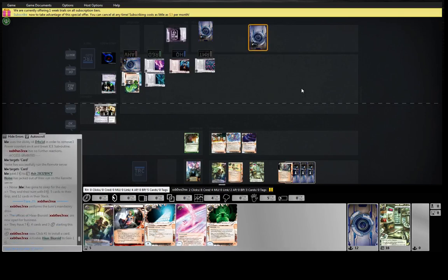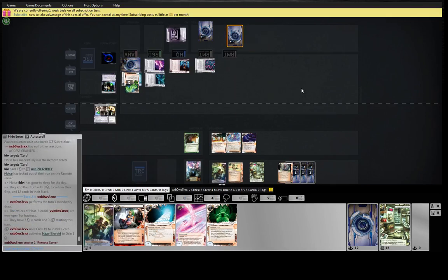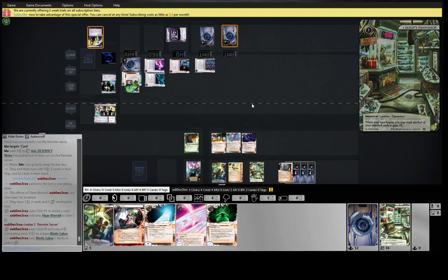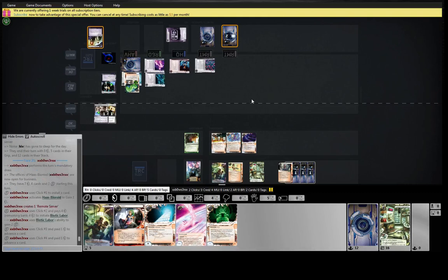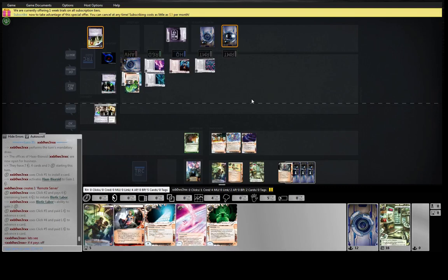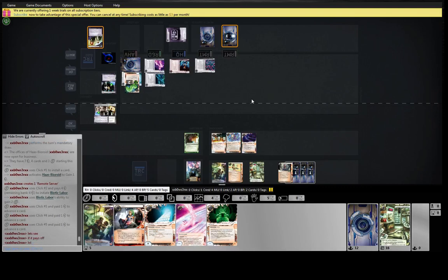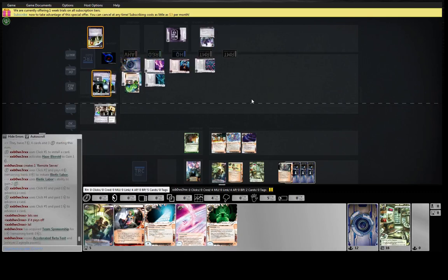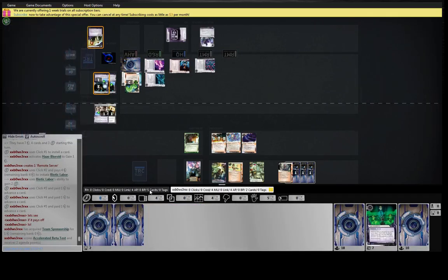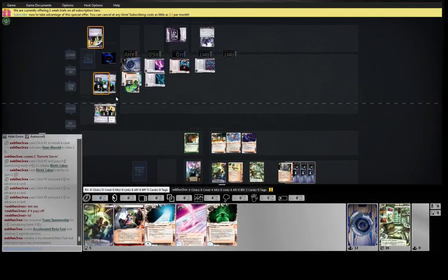If he had played Archives over Team Sponsorship he could have archived back his Snatch and Grab and killed this pawn shop — I would have been very, very sad. He's going to get a Sponsorship here, so he can get CVS, he can get SanSan. Oh, he's going to fire the Beta Test — fair, I like that, that's a good play. He can rescue an agenda. Oh, he probably already has an agenda in there, so maybe he doesn't need to fire it — he can just get back.